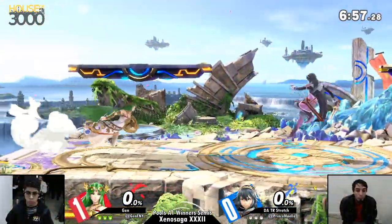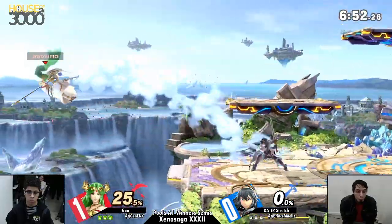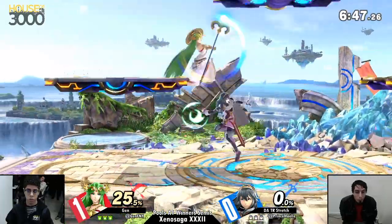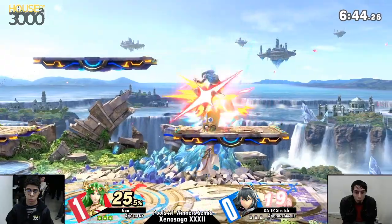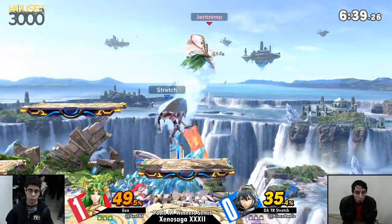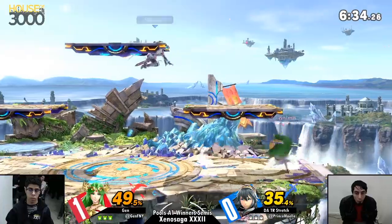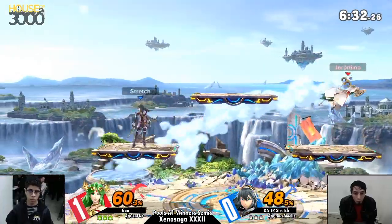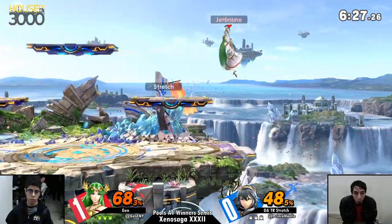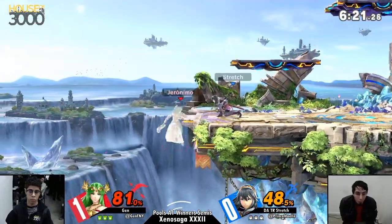Alright, game number two — just dancing around. Solid follow-up on Stredge over here. I feel like Lucina has a better time boxing with this character as she has the disjoints in front of her to fight whatever approach Jen has to do. But Palutena also has a dash attack that can lead to follow-ups off the platform.